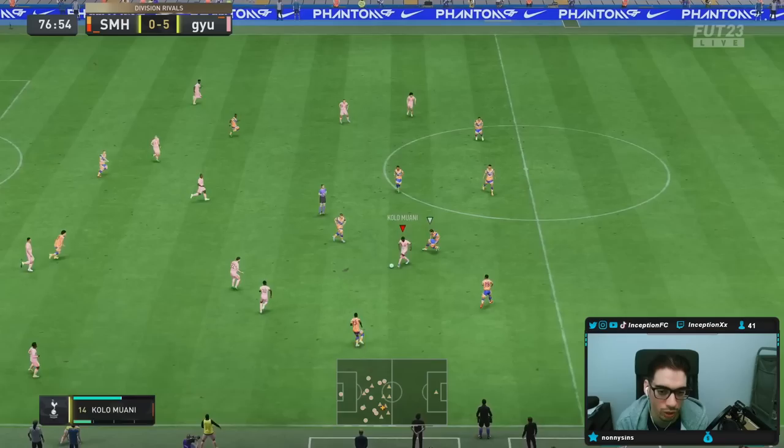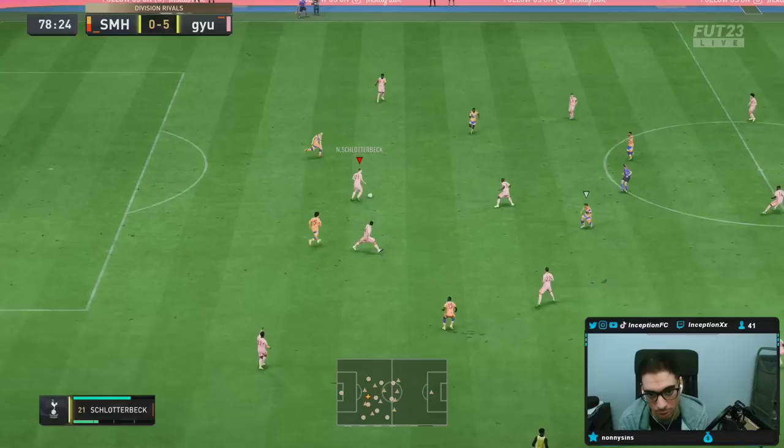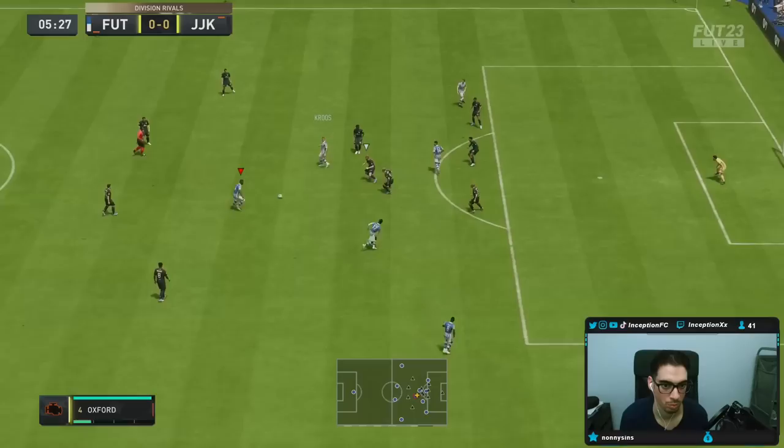The ball again with Frimpong. What's funny is what his card used to feel like before — it's kind of the same thing now, because there are moments where he doesn't do any animations. He gets the ball, but there are some center right backs that you use defensively where they do better animations. Goretzka just snatches everything in the air — Goretzka is like another inspector gadget.